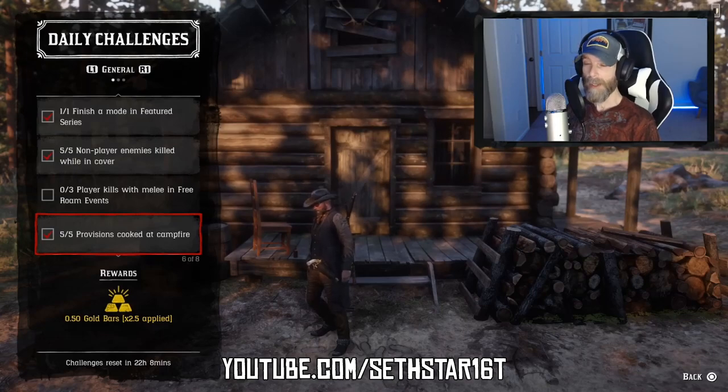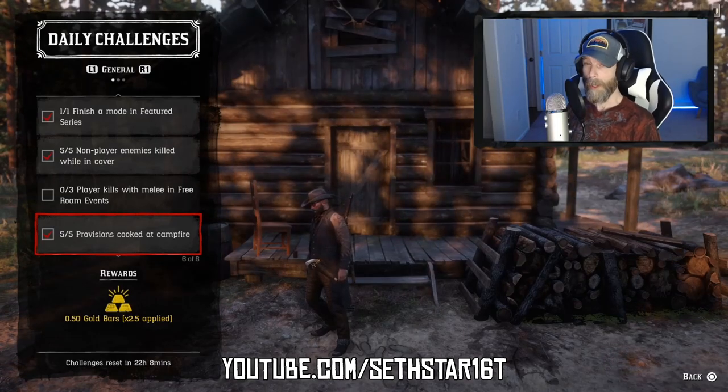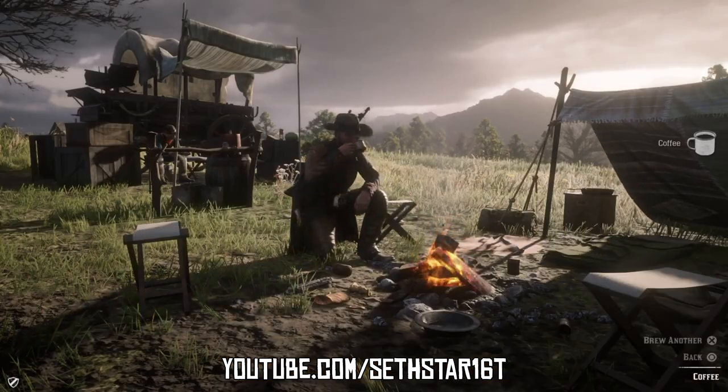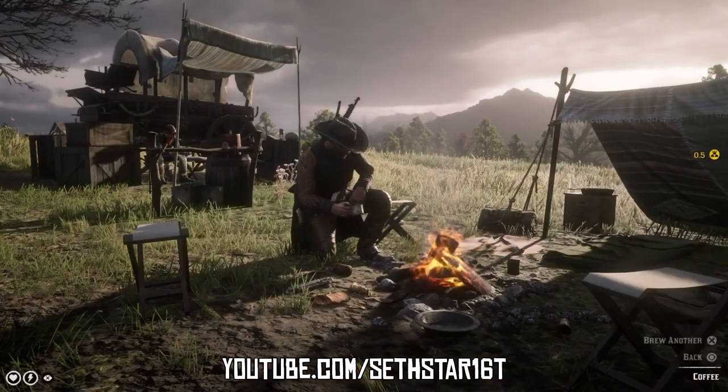Number 5: Provisions cooked at a campfire. Head to your camp or any local crafting fire — there are a couple in Valentine that'll fit the bill. Cook five things in the provisions tab of the crafting menu; can be as simple as five cups of coffee.